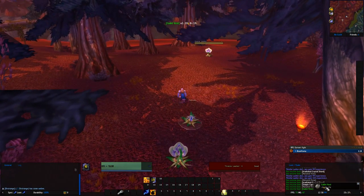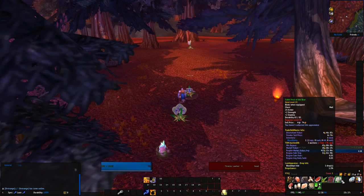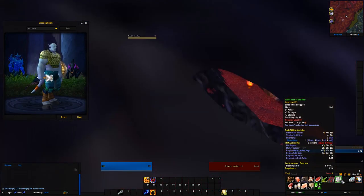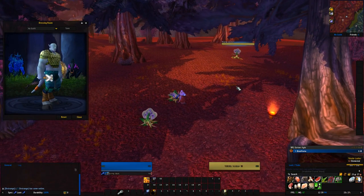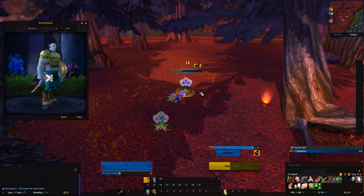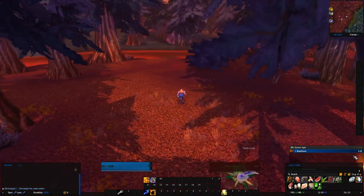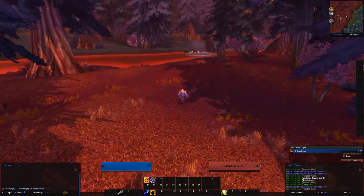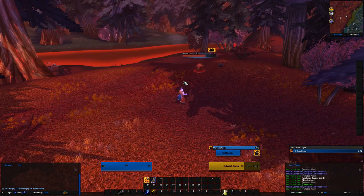Oh my god guys, we got our first ever green item on this character — the Cadet Vest! It's mail, with Strength and Stamina because it's 'of the Bear.' We can wear that — I'm not sure we'll want to, but Strength and Stamina are not the best stats. If we can't sell it once we get our level, we're going to equip it no matter what — we'll struggle for greens when we get them. That is a big victory for us.